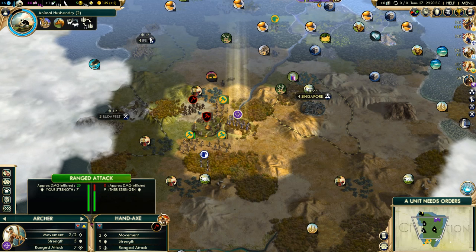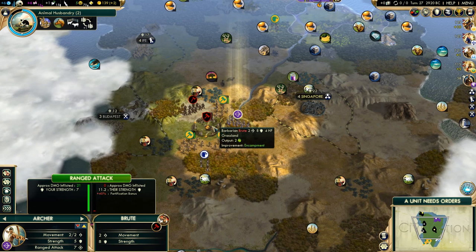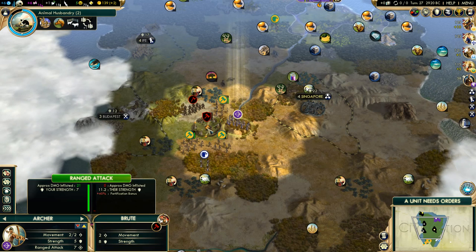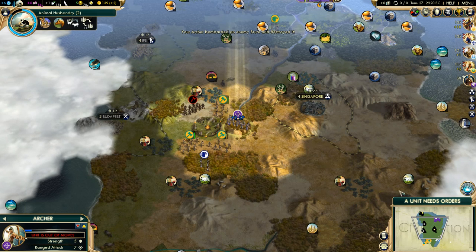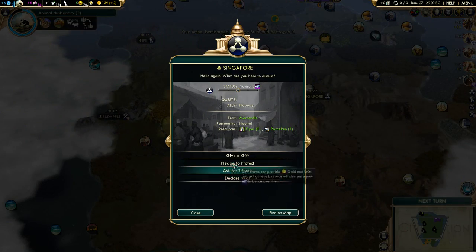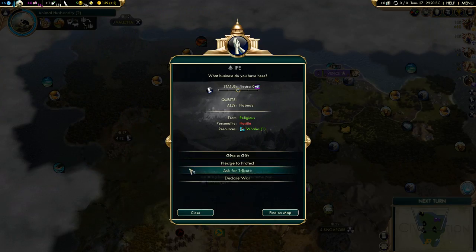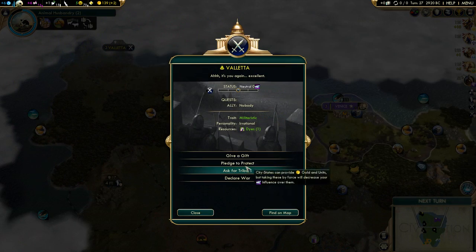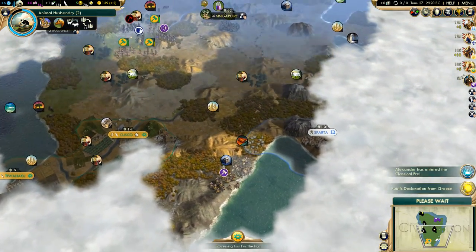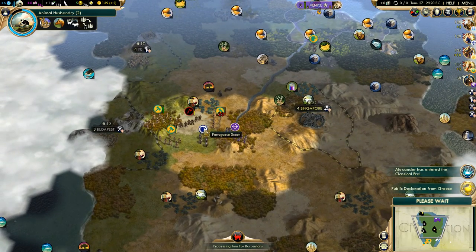They're fighting that guy so that camp is not going to last long. Alex is right next to the Inca — we know how that's going to turn out. He's probably going to manage to do what I was not able to do last game. Should I have my warrior up here? He's definitely going to kill it next turn so maybe I should just kill it for experience. Actually the Inca are definitely going to clear that camp — let me just shoot this guy for the hell of it. Do either of these guys like me for that? Let me actually pledge to protect everybody — hear that Alex? Don't mess with these guys. Pledge to protect every single one of them.